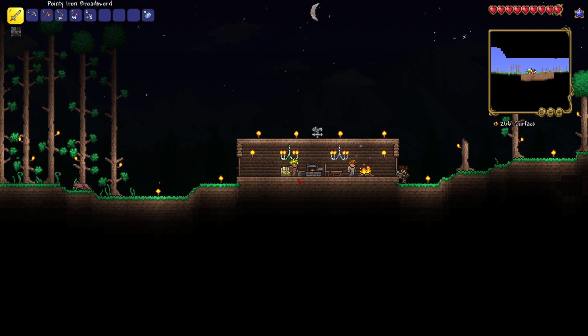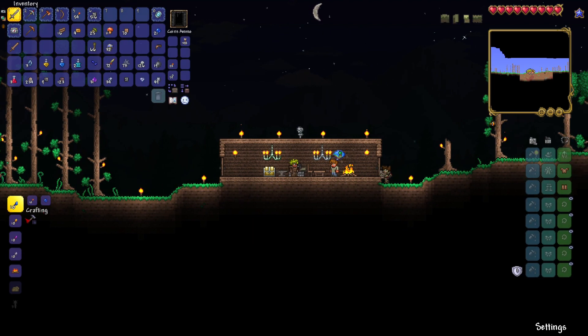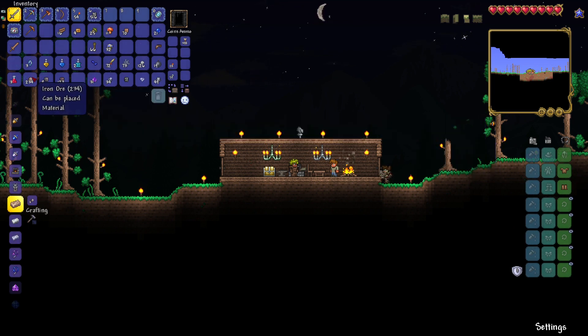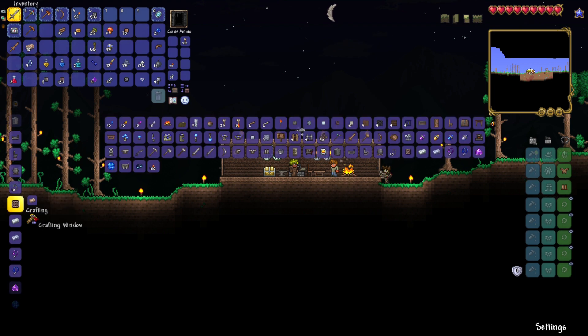The first thing we're going to do, though, is we're going to make armor. Let's grab iron. Look at all that iron right there — 234. Let's make it. Look at that. Let's try to make armor.